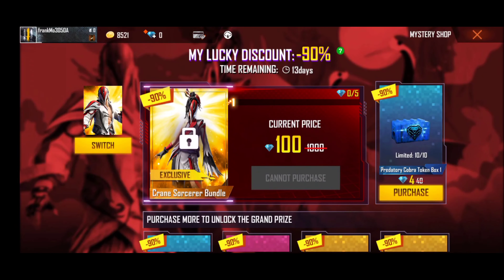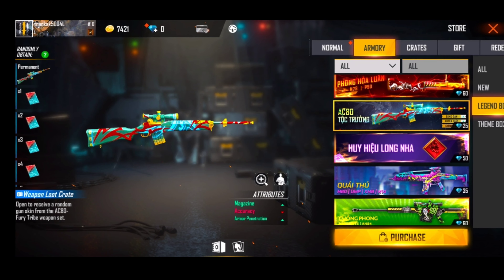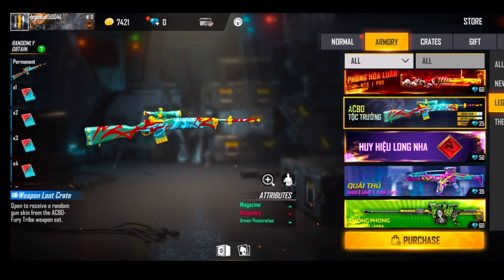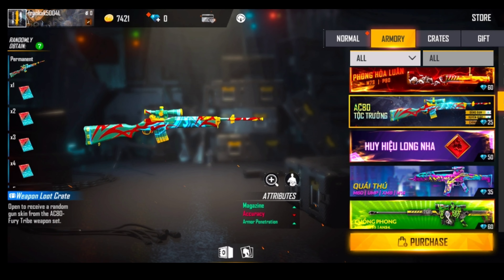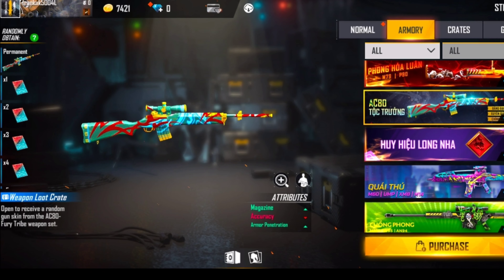The next round is the ACAD. The power is a single magazine, single arm penetration — accuracy minus.